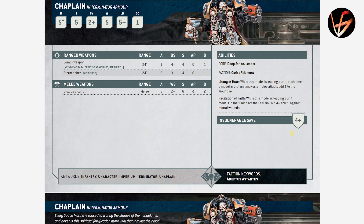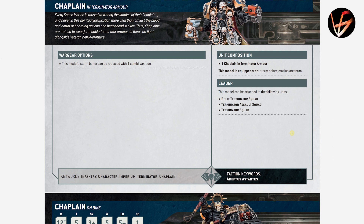Chaplain in Terminator armor has Recitation of Focus — while this model is leading the unit, they have Feel No Pain against mortal wounds, not just psychic attacks. That's strong. He also has the same Litanies of Hate ability. His Crozius Arcanum is 5 attacks, 2+ to hit, Strength 6, AP 1, Damage 2. He can join Terminator squads.